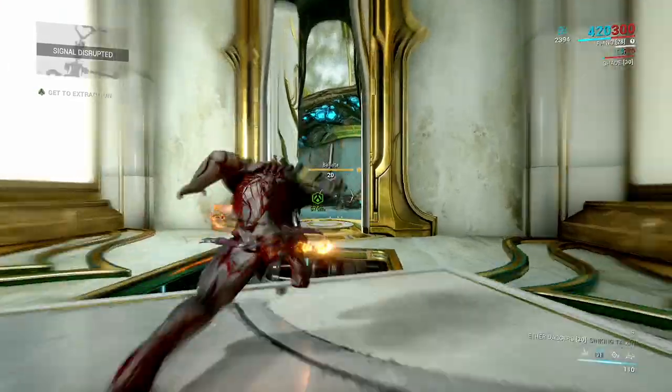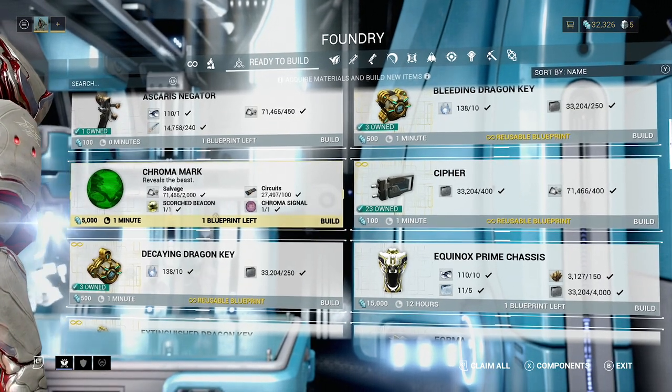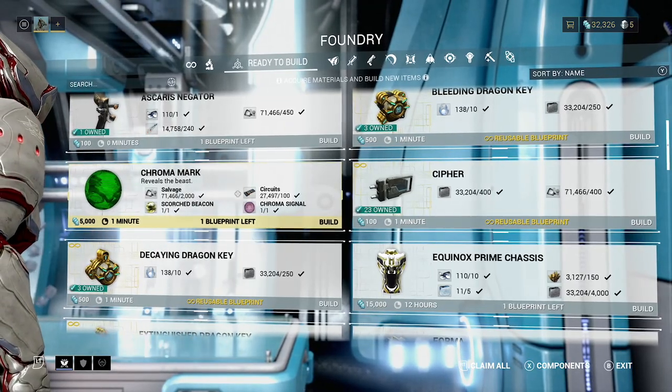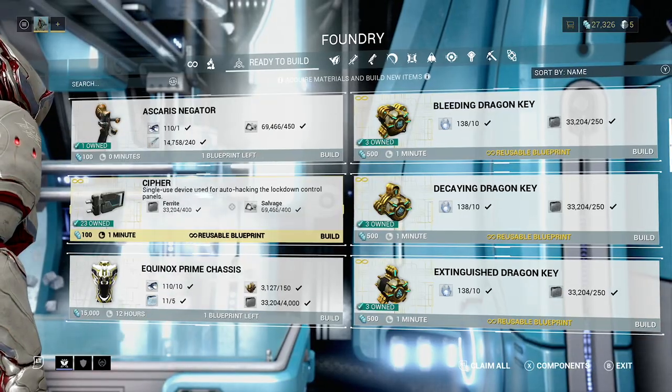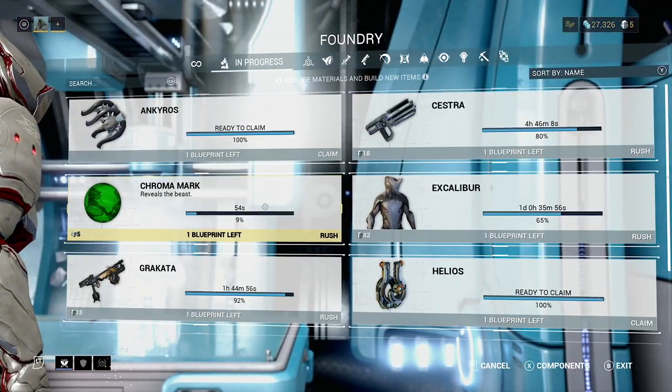Let's go ahead and extract for the next part of the mission. We craft the next mark — we're going to be crafting the Chroma Mark here. Luckily this is mostly easy resources, so it shouldn't really be too difficult for us to keep up with.